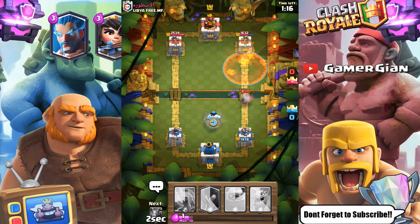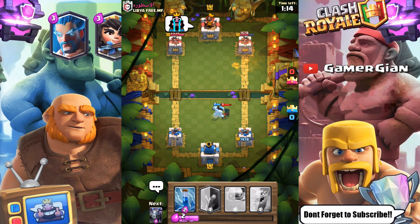I'm gonna go ice golem right here — that means the bandit should go down here. Hopefully it does with the freeze of the ice golem — yes, it does. So we're doing pretty decent in double elixir. I should take him because I'll build a huge attack.